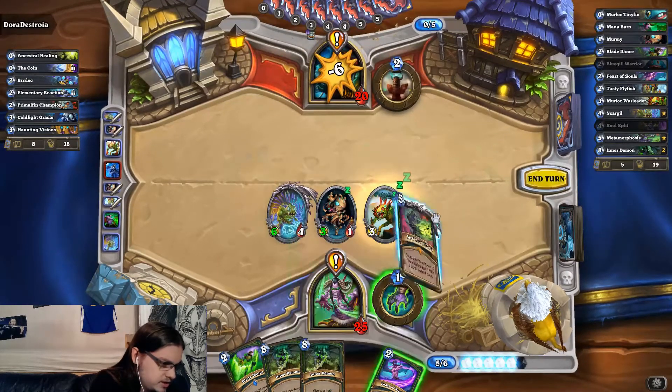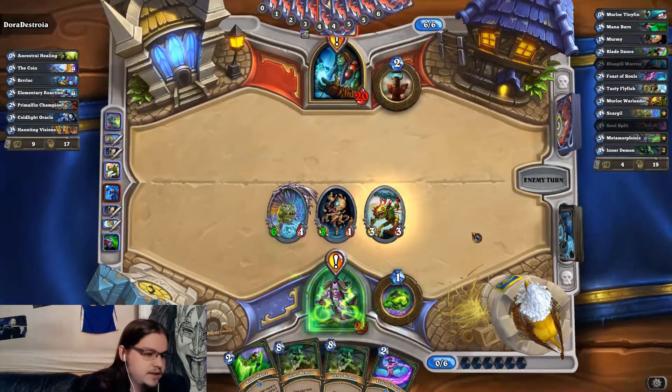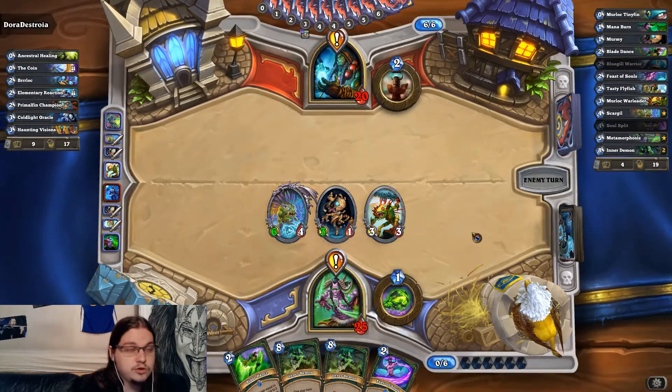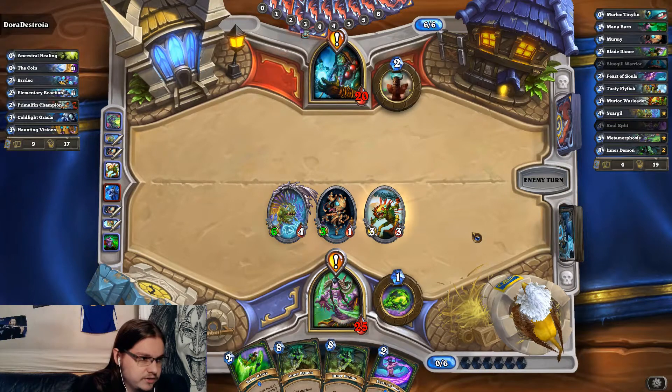I think I will actually cast Metamorphosis, because I have the mana to do it. Being able to effectively Pyroblast them two turns — with even less mana than Pyroblast itself — seems very strong. I have 12 damage on board plus 5 with the hero power, so 17 total. That means the hero power craft would already be lethal.